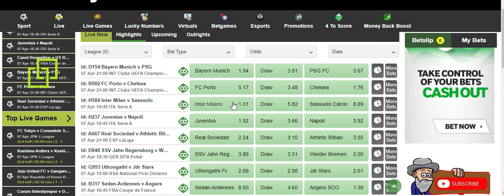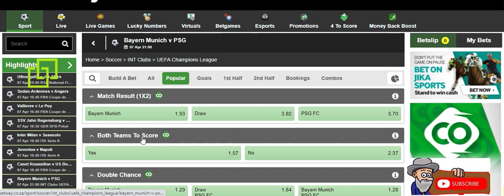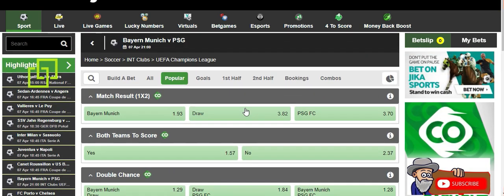What you do is - you see the first game here, Bayern Munich versus PSG - you go to the right-hand option and click on 'more bet.' After clicking on 'more bet' it will take you to this page here. It will automatically show you the most popular bet section, but you won't find the first 10 minute option bet here. You have to click on 'all.'